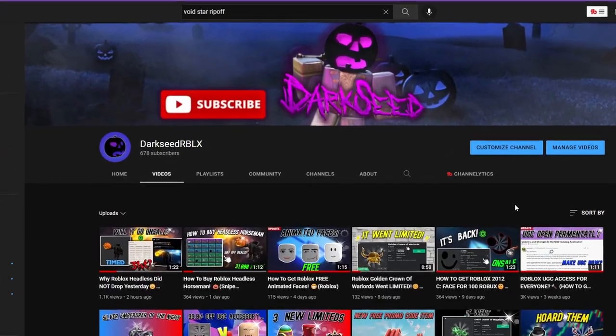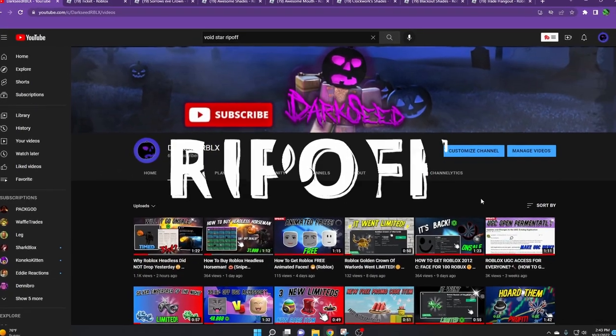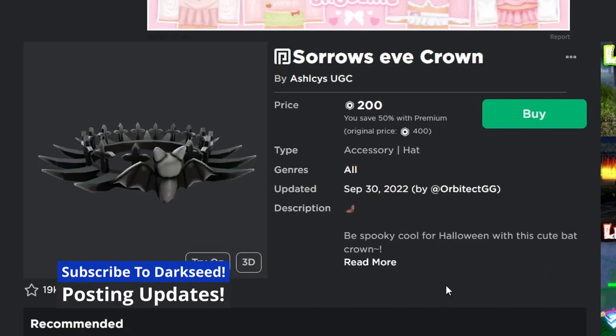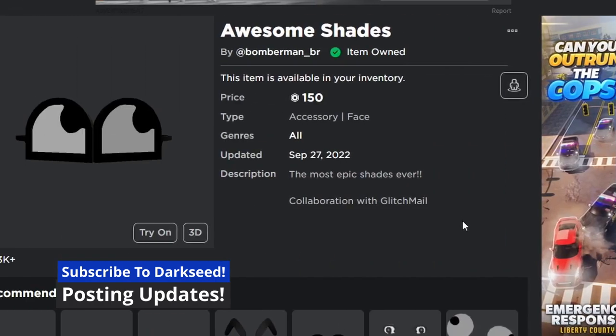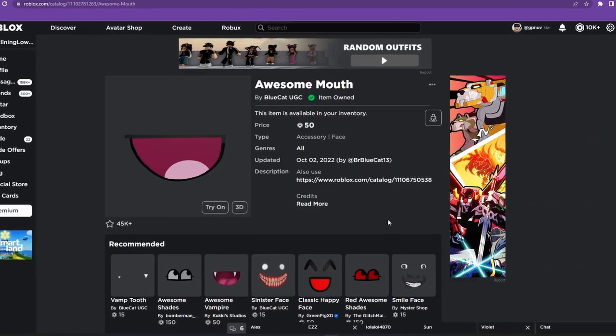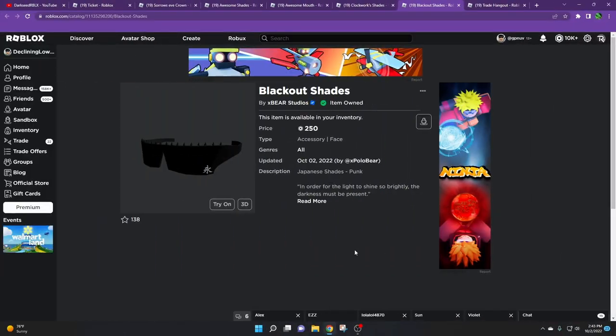What is up guys, Dark C here. Today I'm going to be talking about the new limited ripoff. There have been a lot of limited ripoffs lately, such as the ticket sorrows, the e crown, the awesome shades, and especially the awesome mouth. But I would have never expected this item to be allowed on Roblox.